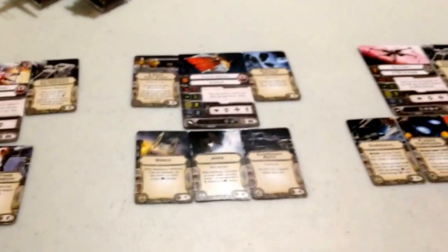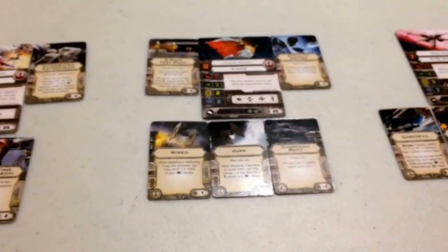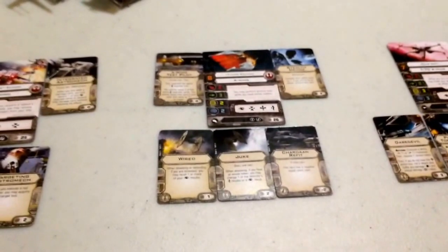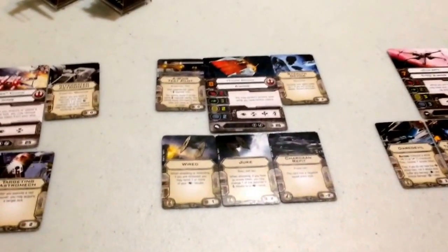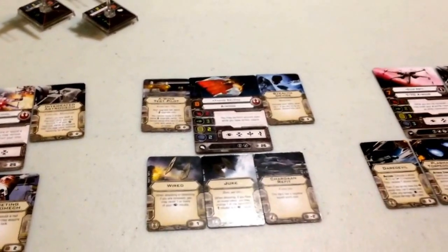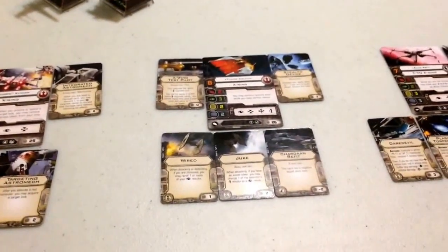I originally called this my 'Stress Smesh' build because stress is of no real consequence to any of these ships. Tycho ignores it outright, Ello clears it with green maneuvers via the R2 Astromech, and Hobbie removes it through target locks. That's how the build is constructed — and I'll show you in a bit how it actually works in play.